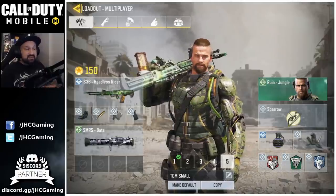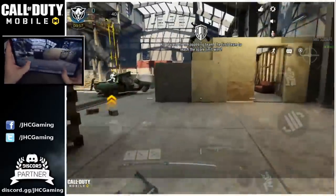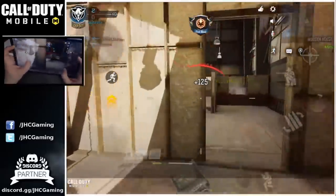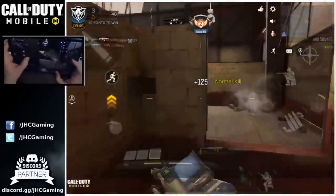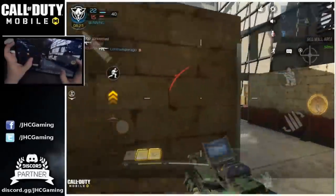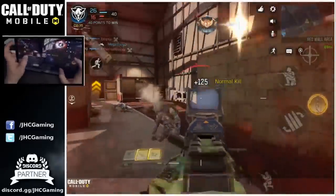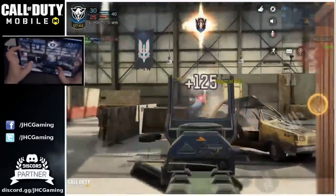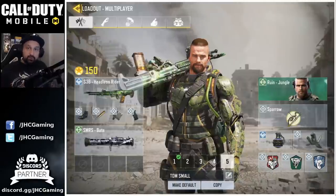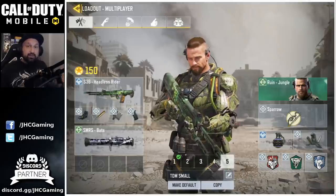Now let's check out the loadouts. We'll start with the S36 loadout because it's kind of popular in ranked multiplayer. Not everyone likes it because it's a bit slow — the mobility is reduced when using an LMG. But it's a pretty powerful weapon. It's got very high fire rate, tons of ammo, and deals decent damage. With FMJ you can shoot through walls, which on some maps is very awesome. And I think this loadout will still be popular in Season 3 because the balance changes are not affecting the S36.